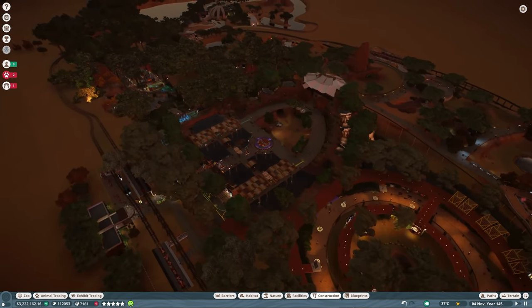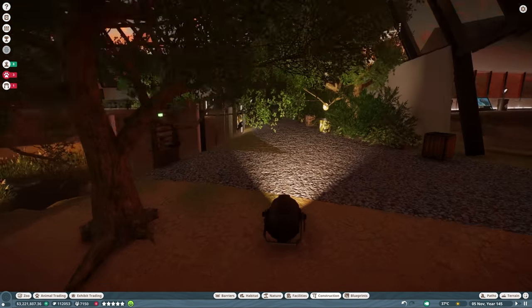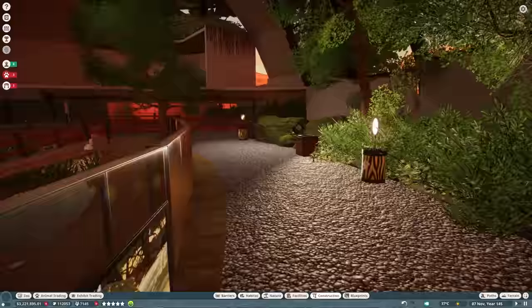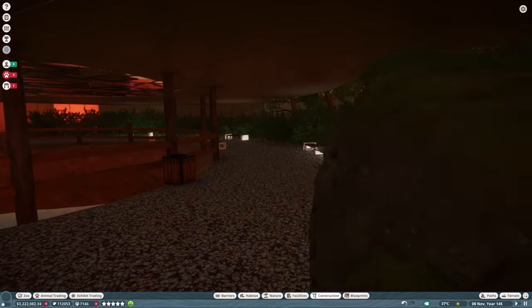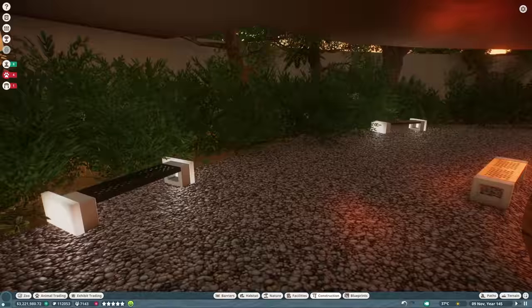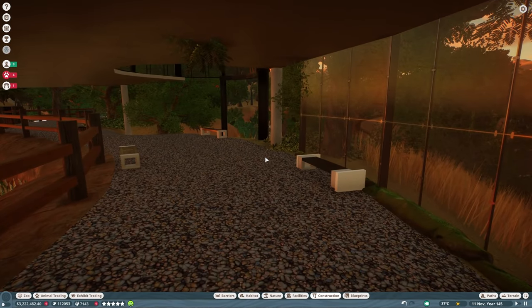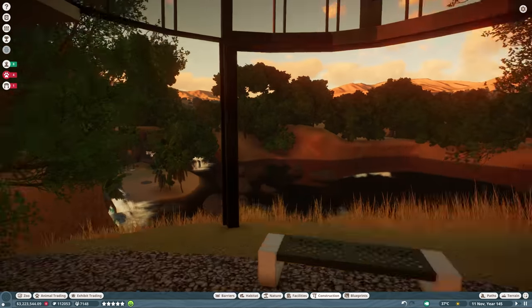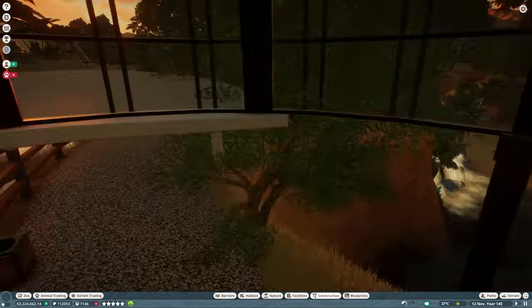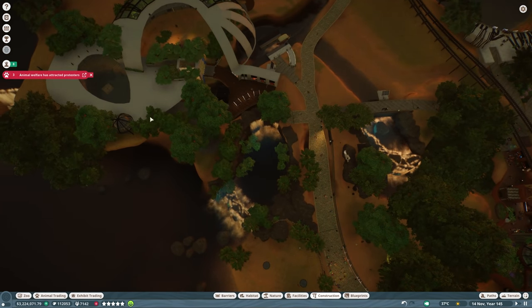I'm pretty pleased with how today's time lapse went. Apart from adding the boards, we did a fair bit of lighting work up over here in the Nile Monitor enclosure. What I do need to work on over here is getting more electricity across the board — we don't have electricity all the way to the end over here. You can see how this bench isn't lit up, so that's going to need some love. I want to figure out where to put down a solar panel probably.